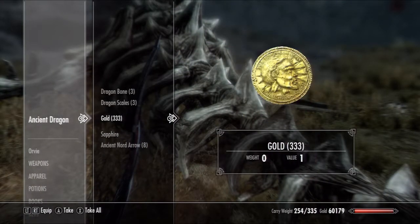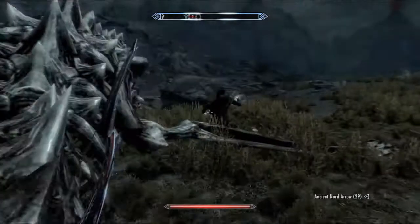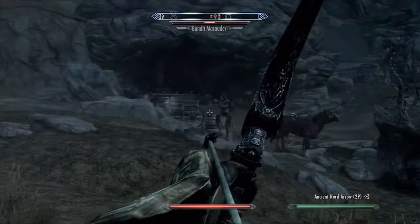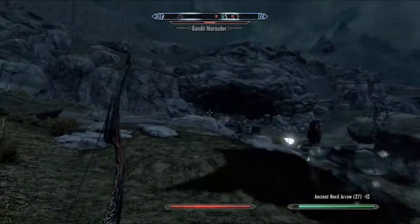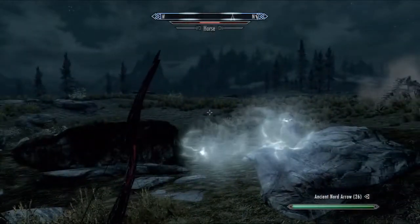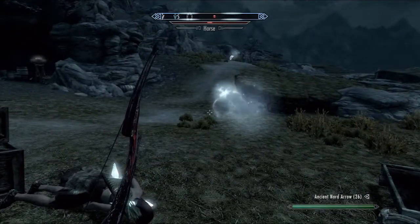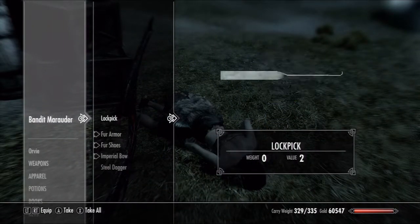Elven arrow — get some Nord arrows back. We'll give all that back. Oh, she sidestepped me. This girl has got Stalker Pro. That dragon took her out — that is hilarious. Serana, why are you fighting my horse? Crazy girl.